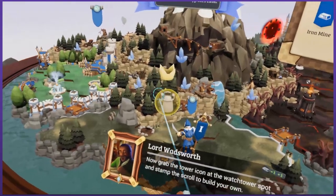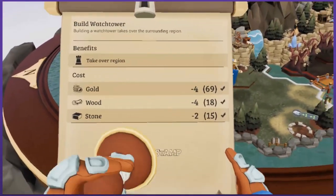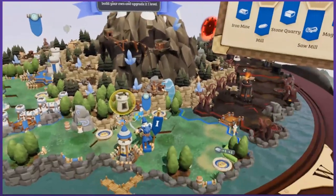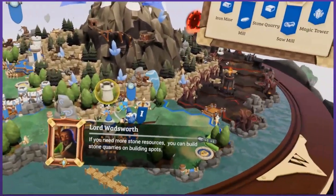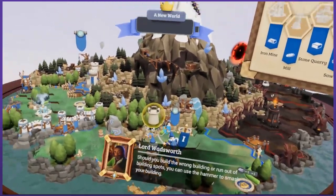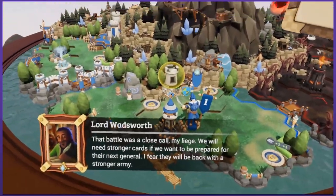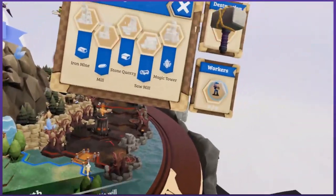Now grab the tower icon at the watchtower spot and stamp the scroll to build your own. Building a watchtower takes over the surrounding region. Approved — splendid. The region belongs to us now. You should upgrade your watchtower so it will withstand an attack for more turns. Look at all the good we did for the land there. Upgrade — adds protection. If you need more stone resources, you can build stone quarries on building spots. I feel like Thor when I grab this hammer. That battle was a close call, my liege. We will need stronger cards if we want to be prepared for their next general.